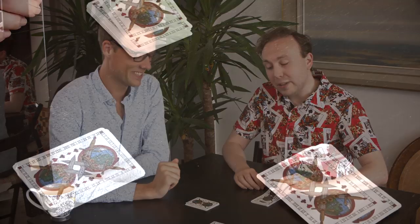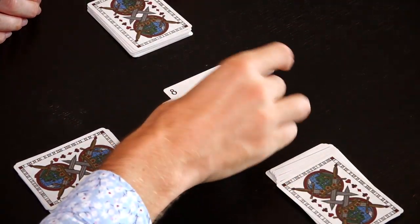It bases itself on a game called Beggar My Neighbour, sometimes known as Beat Your Neighbour Out Of Doors or Strip Jack Naked, neither of which happen during Beggar My Neighbour. In Beggar My Neighbour, very simply, much like in Snap, you take turns dealing cards at the top of your deck.